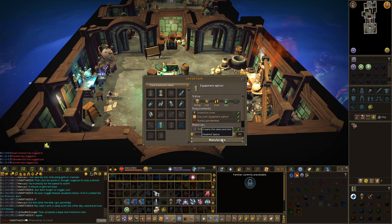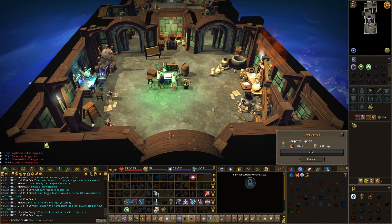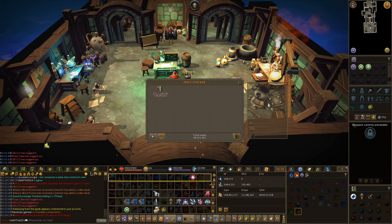Next I'm going to make as many equipment siphons as I can, and it looks like we were able to make 222. These are worth just over 48 mil. That's already 100 mil between the two — I'm excited for these chinchampas.